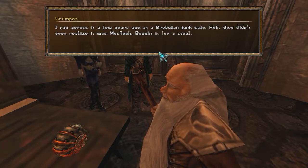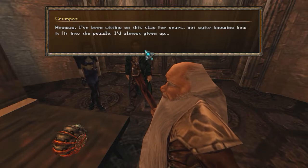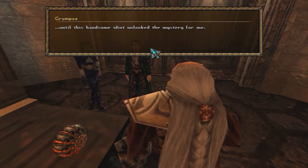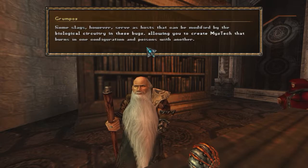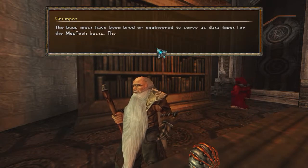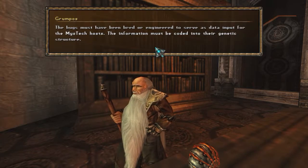I ran across it a few years ago at a Bravilon junk sale — they didn't even realize it was Mistech, bought it for a steal. Anyway, I've been sitting on this slag for years, not quite knowing how it fit into the puzzle. I'd almost given up. Until this handsome idiot unlocked the mystery for me. You see, all pieces of Mistech are just frozen slags of Elementor Mistech, hardwired with only one function — fire slag burns, poison spin poisons, and so on. Some slags however serve as hosts that can be modified by the biological circuitry in these bugs, allowing you to create Mistech that burns in one configuration and poisons with another. The bugs must have been bred or engineered to serve as data input for the Mistech hosts — the information must be coded into their genetic structure.